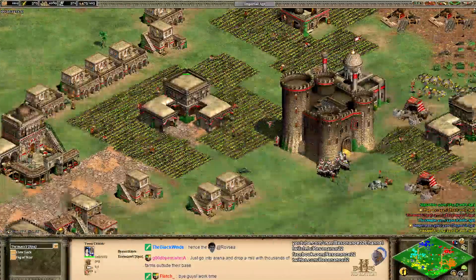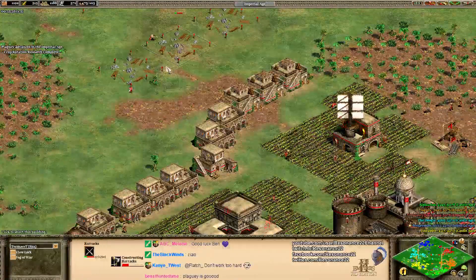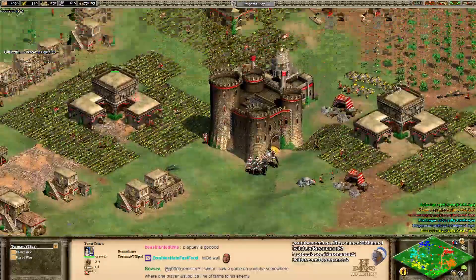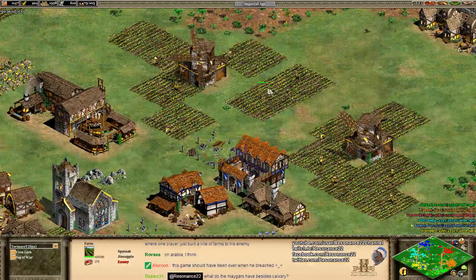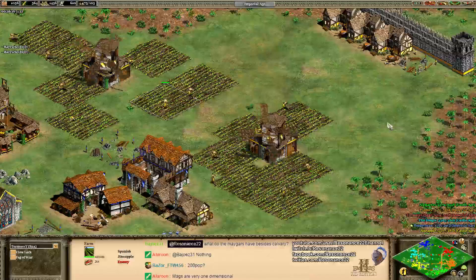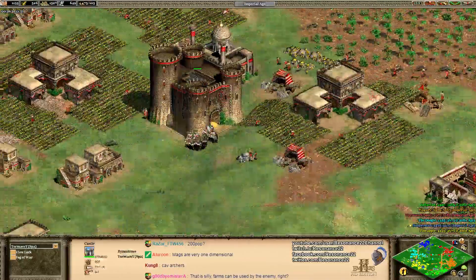TourMcCoy basically just needs to make sure he's queuing up more villagers — he's not at that 50 to 60 percent of total population rule we're going for. Right now TourMcCoy is at about 75 population in the Imperial Age with very little food in the bank. He'll need to queue up a bunch more villagers at each of his town centers. Regarding farm placement — positioning your farms in the middle of the battlefield is really dangerous. I like to set up my economy as raid-proof and safe as humanly possible.